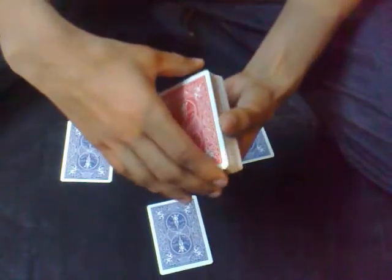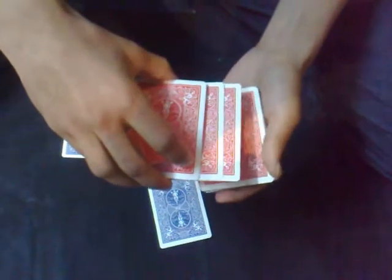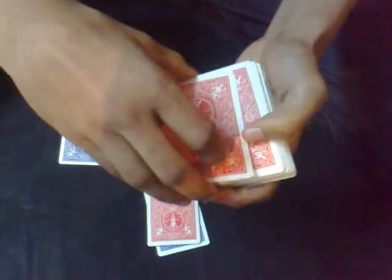This ace I put here, here, and like this. Now what I'm gonna do is place three different cards on each ace: one, two, three. Three cards on each pile. And for the last one, one, two, and three. I don't need the rest of the deck so I'll put it aside.